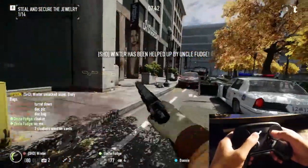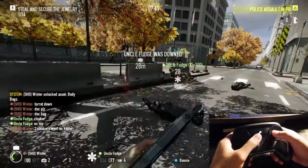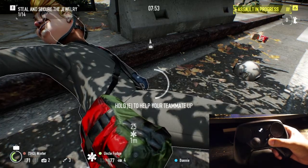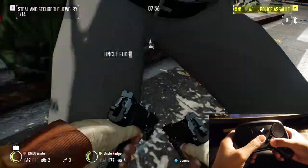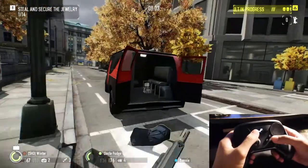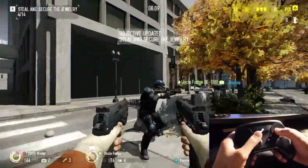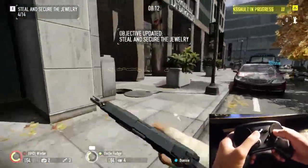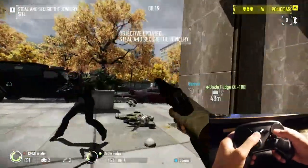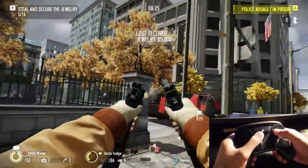Another cool thing: one of the recommended control configurations on Steam was that if you press and hold the right trackpad while aiming, it decreases the sensitivity of how fast you're looking. So you can move around normally without pressing anything, but if you want to shoot and properly aim, you hold down the right trackpad and get more precise, slower aiming — great for zeroing in on a target's head or a sniper.